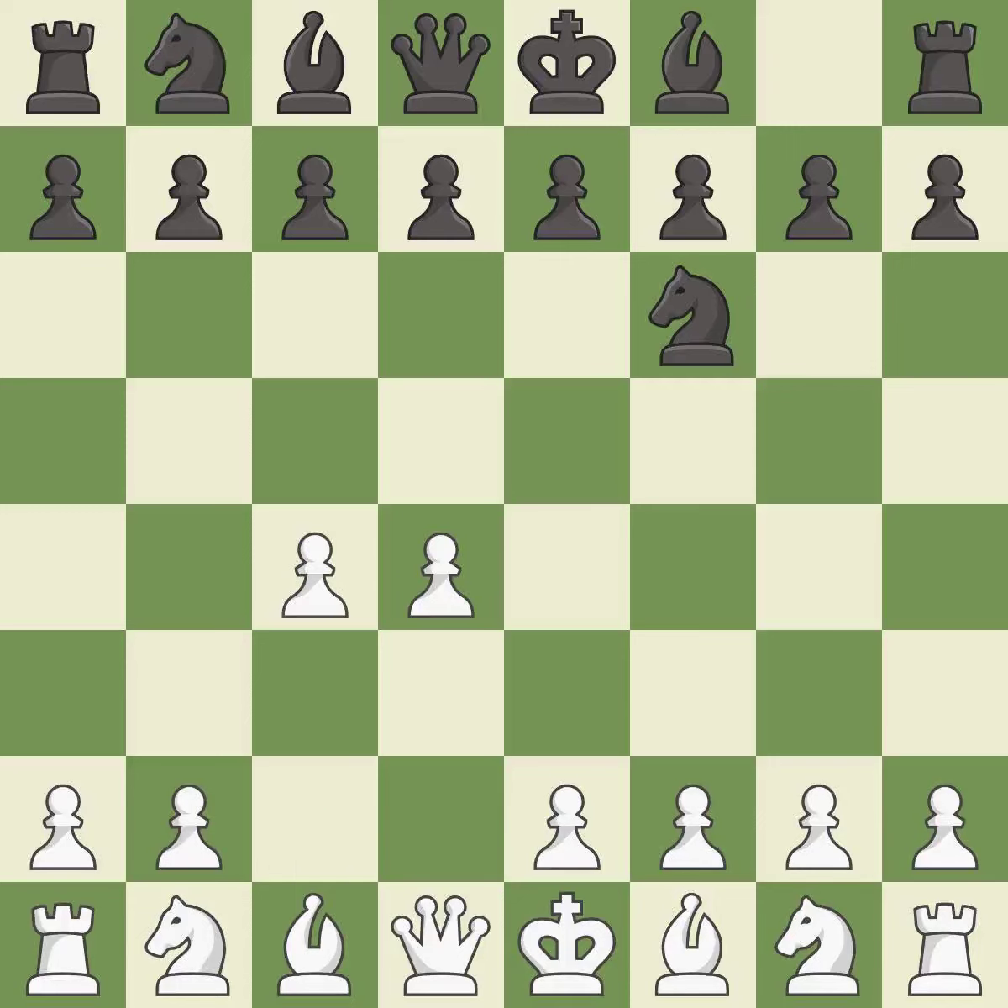c4 builds a strong center by controlling the important d5 square and creates a square for the knight to come to c3 without blocking the c-pawn. The King's Indian Defense prepares to develop the bishop to g7, allowing white to build up a strong center which black will later try to undermine.